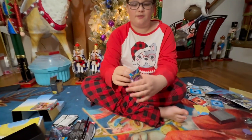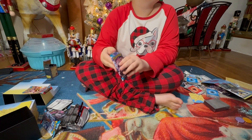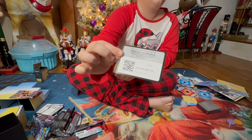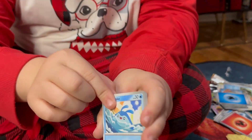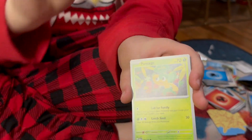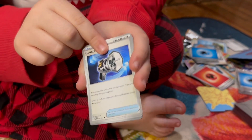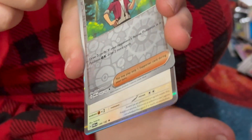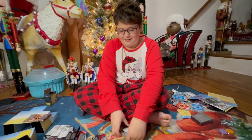All right, second-to-last pack. Here we go. I'm not even gonna look at the code card this time. There's the code card for y'all. Let's go — Future card here. Reverse, reverse, and a holo.